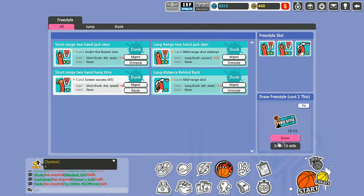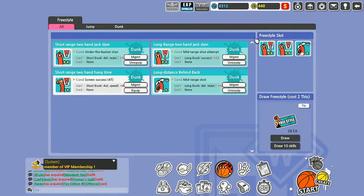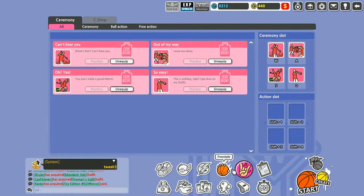You can draw for freestyles using tickets — two tickets for one draw, or draw ten at once. You get one freestyle card every three games you play. You can also buy them for about 2,000 points. There are different levels — level one through four. The only difference is it takes less criteria to activate. For instance, level one requires four mid-range shots, while a higher level might only require two.